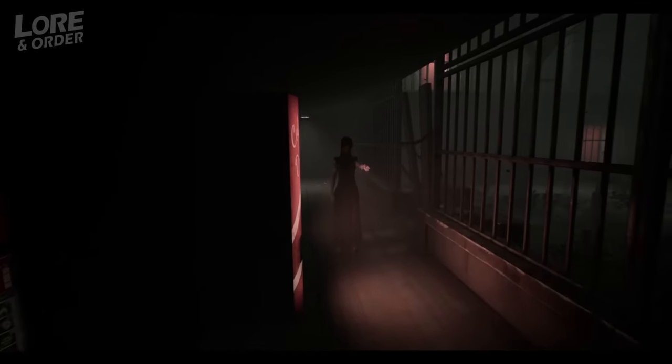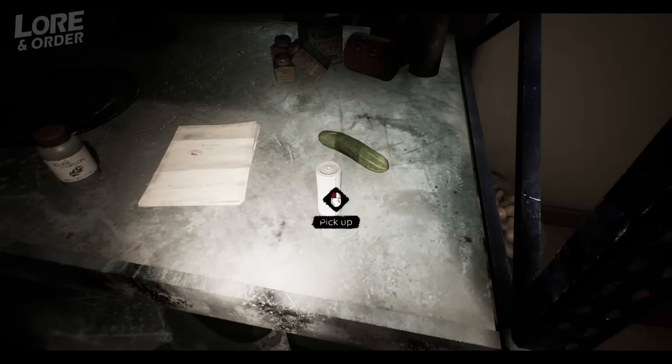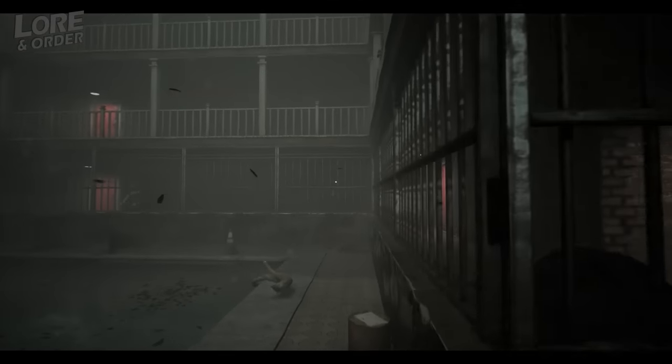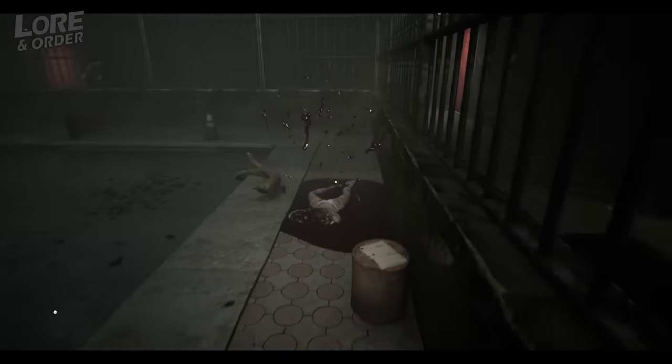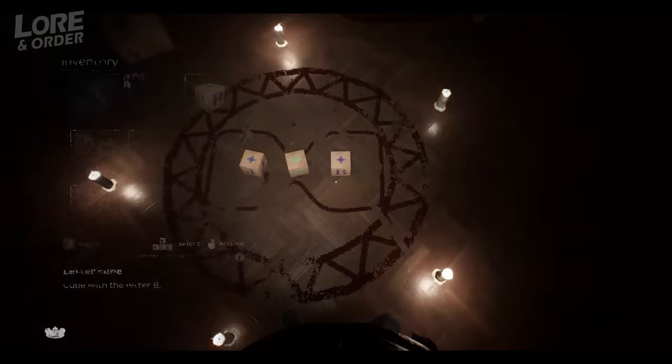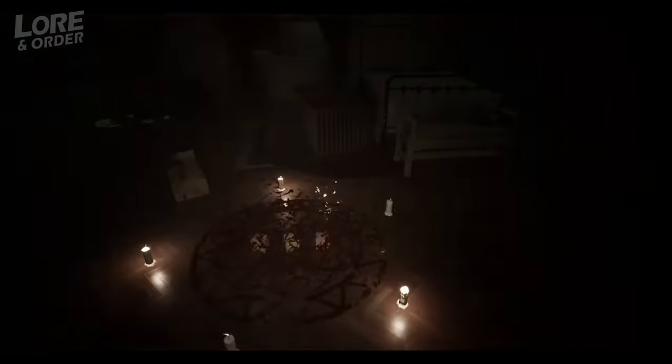He sees a woman standing there who points at something, warning Matt of imminent danger. Some sort of monster, warped, grotesque and disfigured, is moving towards him and Matt is forced to retreat to a nearby storeroom. In this storeroom he finds a map of the motel, some supplies, and more importantly a gun. Matt needs to work out how to escape and get to the motel's third floor where he can hopefully leave through the front door or the common area. It's not that simple though, as Matt has to use his wits to make his way to the top floor by entering rooms and finding keys.